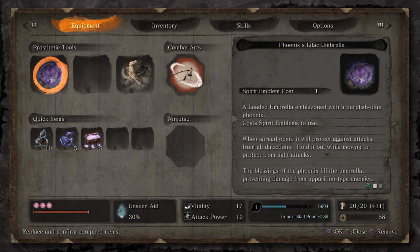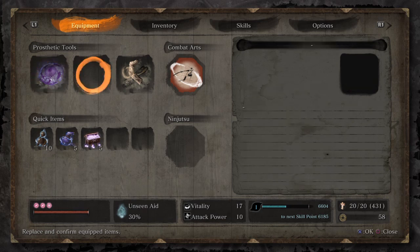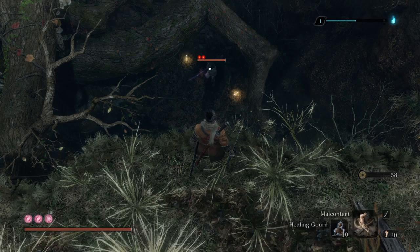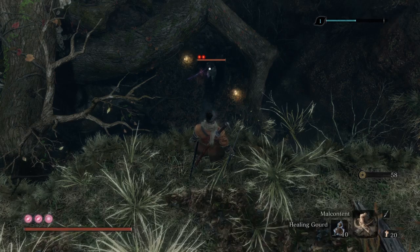This is the Phoenix Lily Umbrella — it prevents the apparition attack and sword attacks, basically protecting our vitality. This is the Malcontent Ring; it's a very important item because it has the ability to stun any apparition-type enemies. There's a catch though — we can only use it three times, so use it properly. I'll use it in the second phase because this Headless has two life bars.